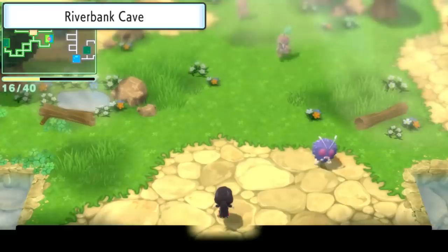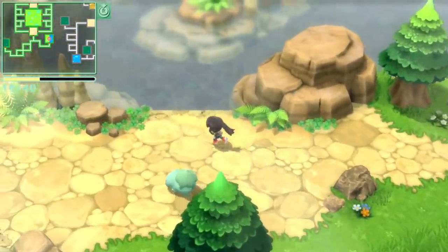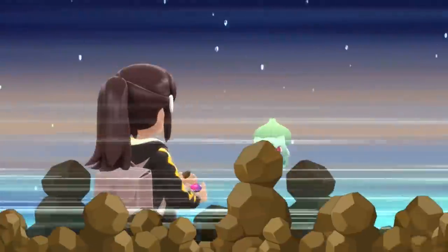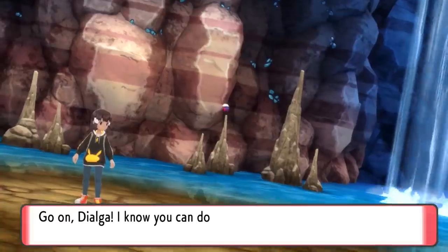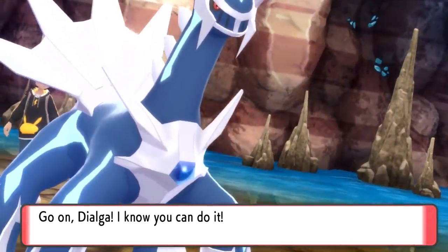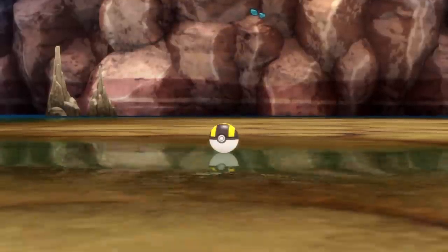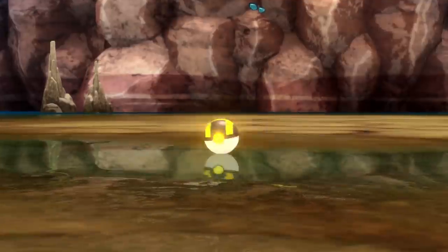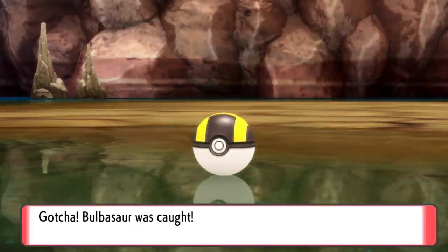The next step is to get your Grass Starters. All you have to do is be in a grass biome or the exact same cave where you found Totodile, Mudkip, and Squirtle. Here's Bulbasaur in the mixed cave. Bulbasaur is pretty easy to find — I think it's the most common grass one you see. You guys can let me know in the comments which ones you see most. And there we go — caught Bulbasaur in an Ultra Ball.